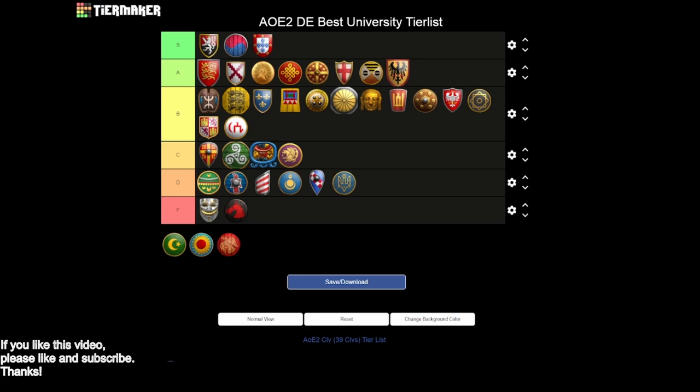Next up we have the Turks, and I think Turks have to be an A tier. You're only missing siege engineers, which is huge. We need something else to keep them from falling into B tier. Fortunately we do — Turks have free chemistry. They're coming in with that AP chemistry credit, and that is so legit. It means you can get gunpowder out from the beginning of imperial age, which is awesome. Honestly that can be so strong. Turks, even missing siege engineers, are borderline S tier, but if you don't have siege engineers there's no way we can put you in the S tier.